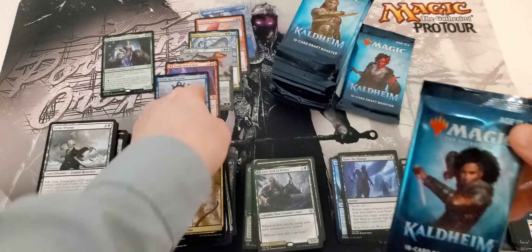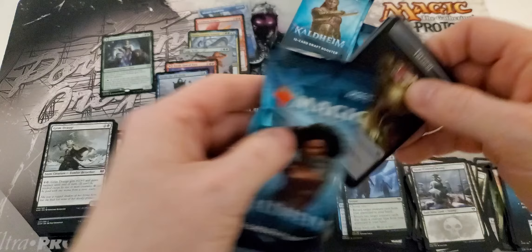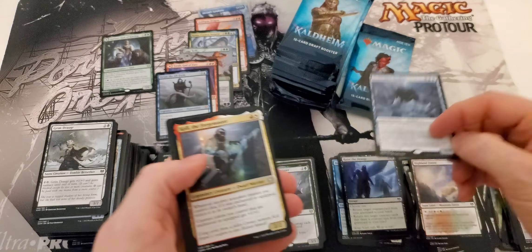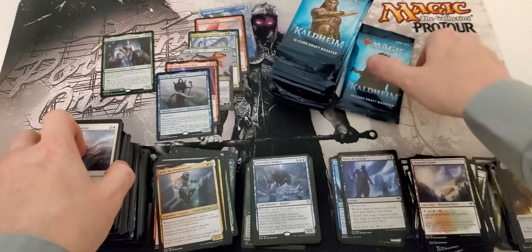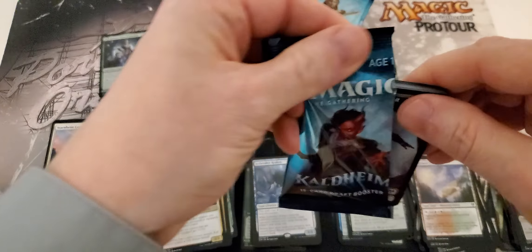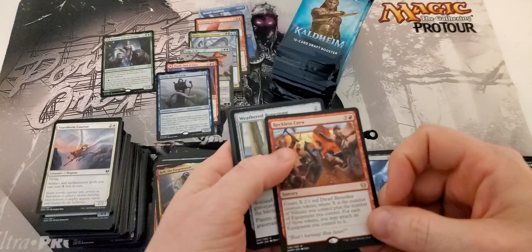Look at that — one, two, three, four... six Mythics in this box guys, one of them a foil. This is phenomenal. Maybe it's not just set boosters that can give you the money. I had set booster boxes that didn't pull Mythics this good. The only thing that really saved them was the list, and that wasn't too much of a savings, honestly.